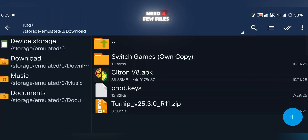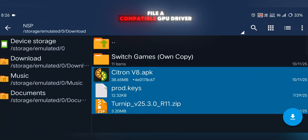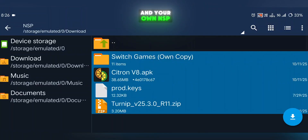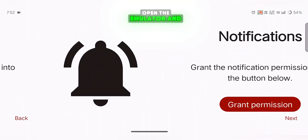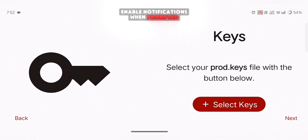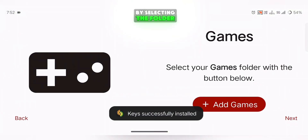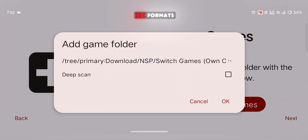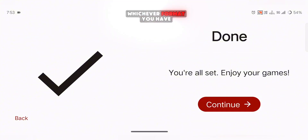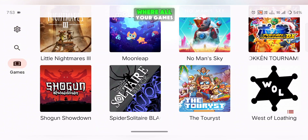To get started, you'll need a few files: the Citron APK, the prod.keys file, a compatible GPU driver, and your own NSP or XCI game files. Once you have everything ready, open the emulator and enable notifications when prompted. Next, install your product keys and set up your game directory by selecting the folder where your games are stored. Citron supports both NSP and XCI formats, so you can use whichever format you have. Once everything is set up, you'll land on the emulator's home screen where all your games will appear.